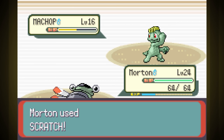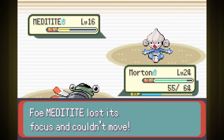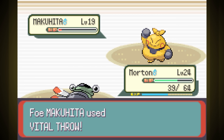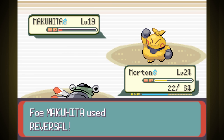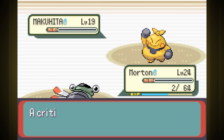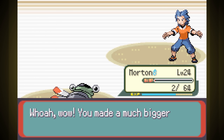Now Scratch is two-shotting Machop, so that's much better. Meditite never landed a hit since he just kept failing Focus Punch, and last is Makuhita. He was doing some decent damage early on with Vital Throw, but that's a move that always goes second, so at least we get priority. Thanks to him guzzling potions, I thought we were doomed, especially after Reversal took us down to only two health and he healed back up to almost full. But then we landed a crit for the win. Whatever gets us to the fossil faster.